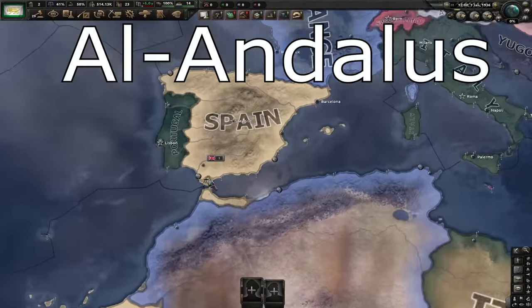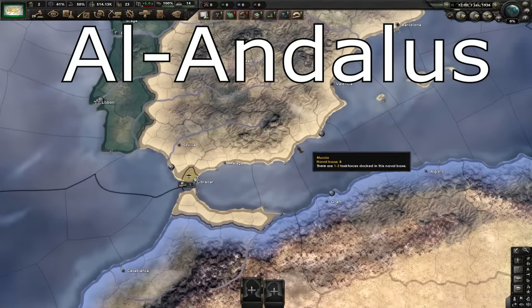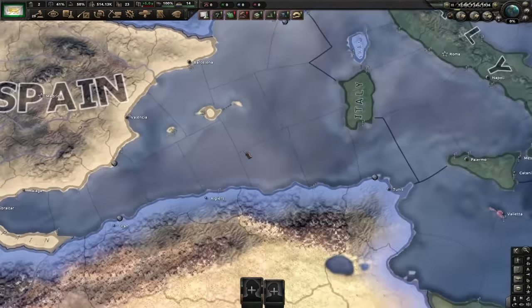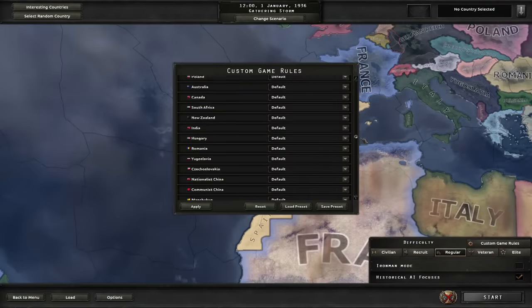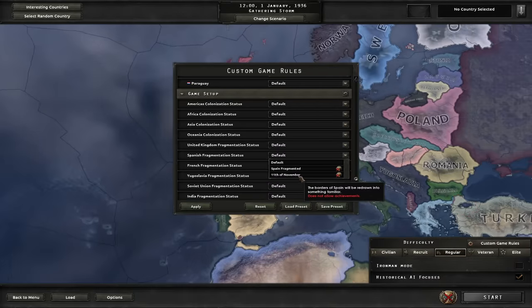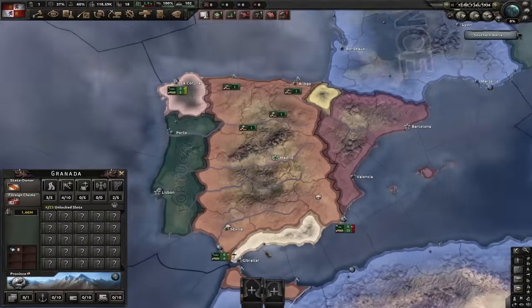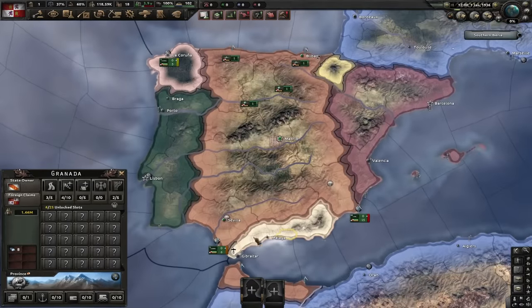Next country on the list is Al-Andalus, and yes, it's an actual country. However, this country is not a releasable nation when you start the game on the regular start. Instead, you have to go to the custom game rules and on the Spanish fragmentation status, you have to pick 11th of November. However, you'll only be able to start as Spain in this run, so you'll have to either tag to Al-Andalus or annex them and then release yourself as them.